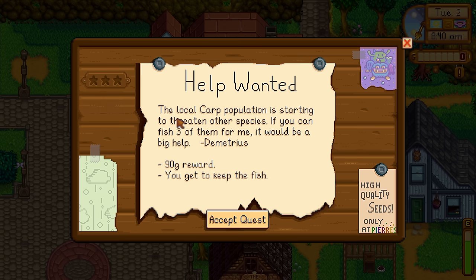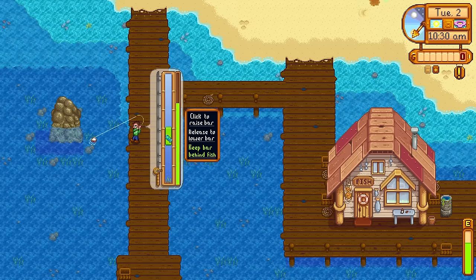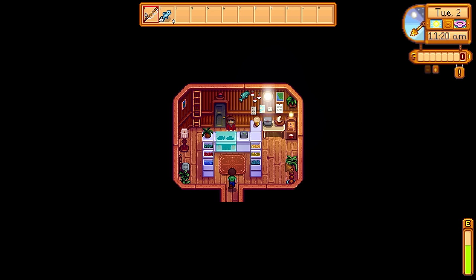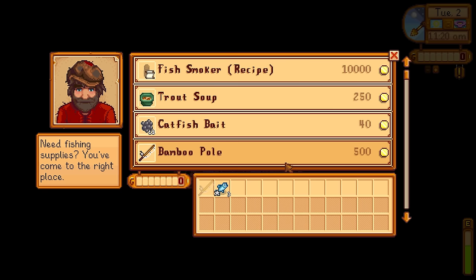It was time to check out the help wanted quests. Demetrius wants us to fish up some carp and offered 90 gold. I took this quest because we're going to be fishing carp regardless, so having 90 gold on the side is no harm. Our first fish of the challenge is a sardine. Let's go have a chat with Willy.